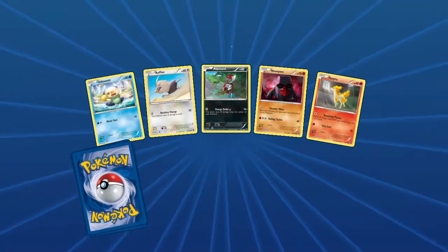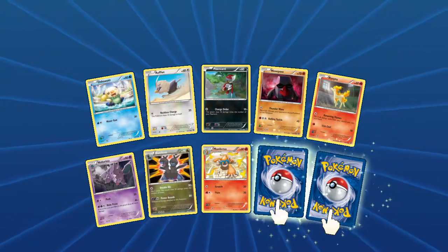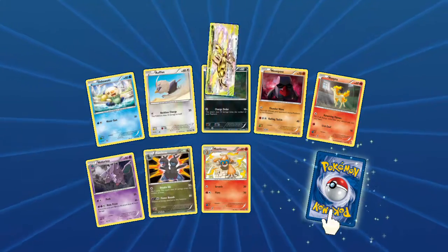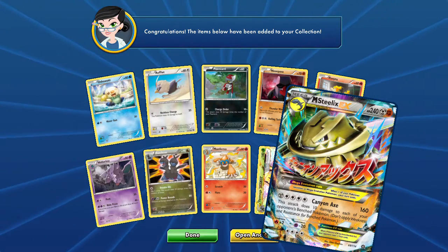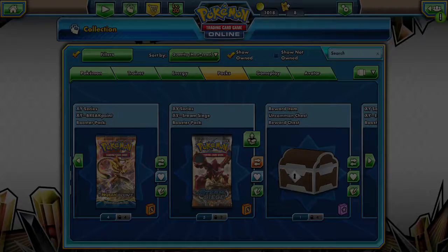We get an Oshawott, Ponyta, Nidoran, Nidorino, Monferno. The reverse is a Weedle, and the rare is a Mega Steelix EX — following that Steelix from yesterday. Very cool!